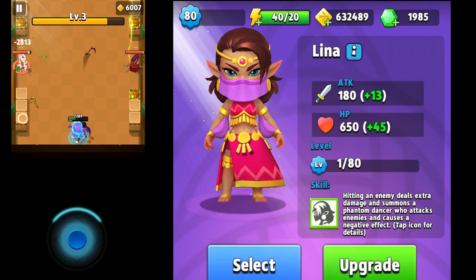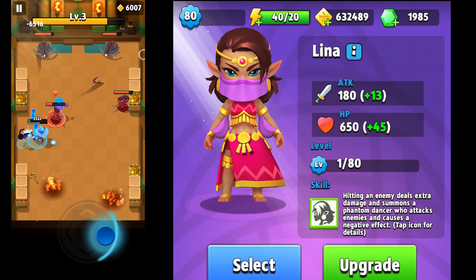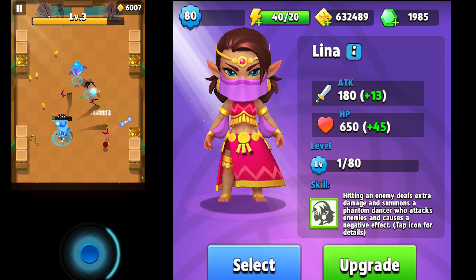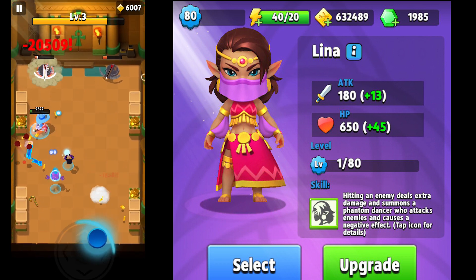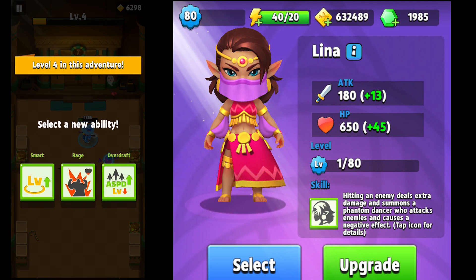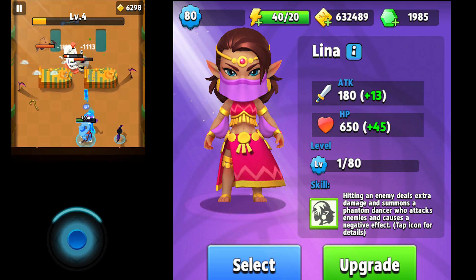Number 2: new hero, Lina. She looks like a belly dancer and seems pretty cool. Lina has a base attack of 180 and a base health of 650. Her ability skill is: hitting an enemy deals extra damage and summons a phantom dancer who attacks enemies and causes a negative effect.